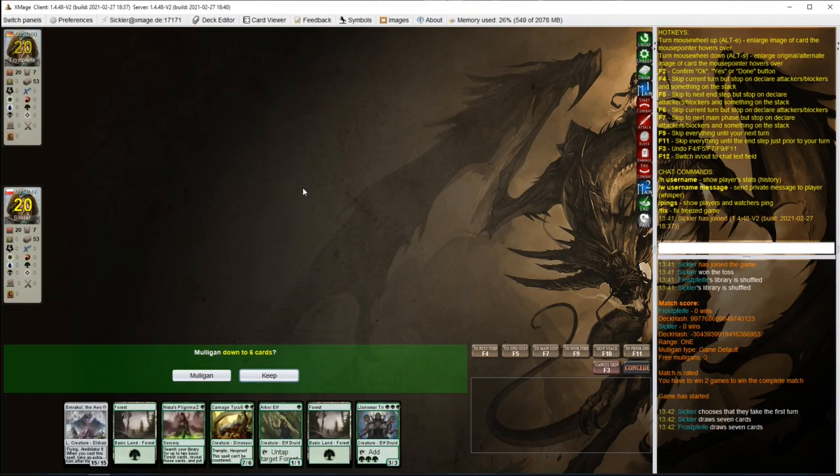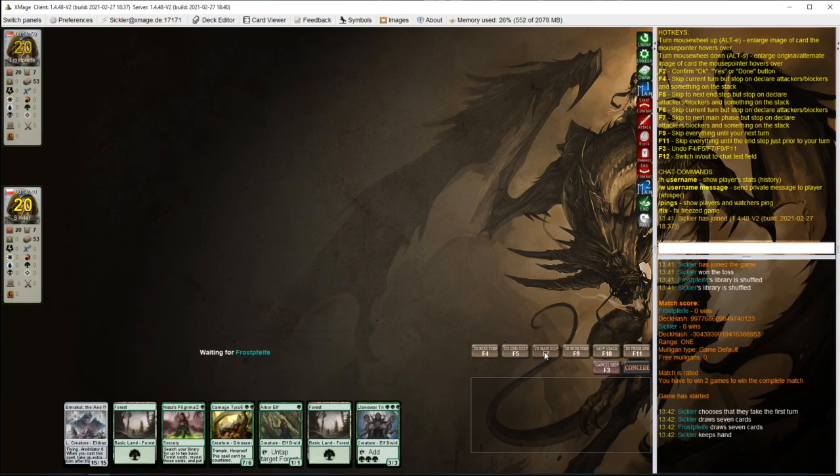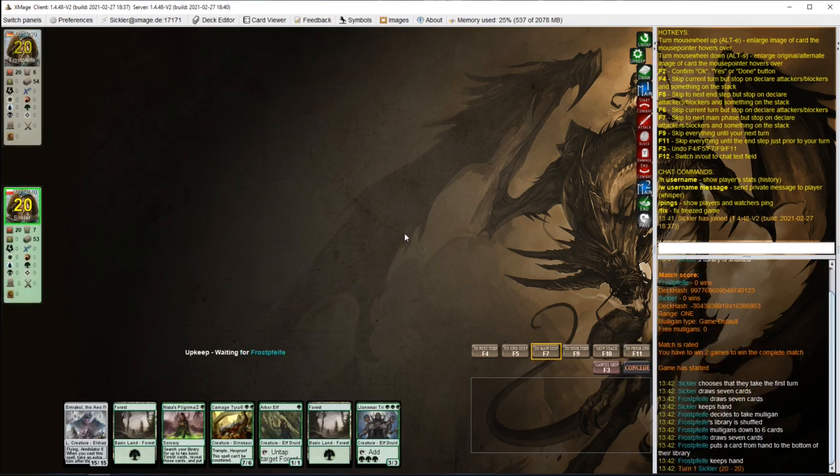Hi everyone and welcome to another match in my Tooth and Nail series. We're on the play and this hand is skippable, so let's lead with Arbor Elf. Opponent is wondering if he keeps his hand or not. Our hand is basically a 6-card hand with Emrakul in it, but otherwise it's pretty good — it has a 1-drop into one of the 3-drops. Opponent mulliganed down to 6 cards.